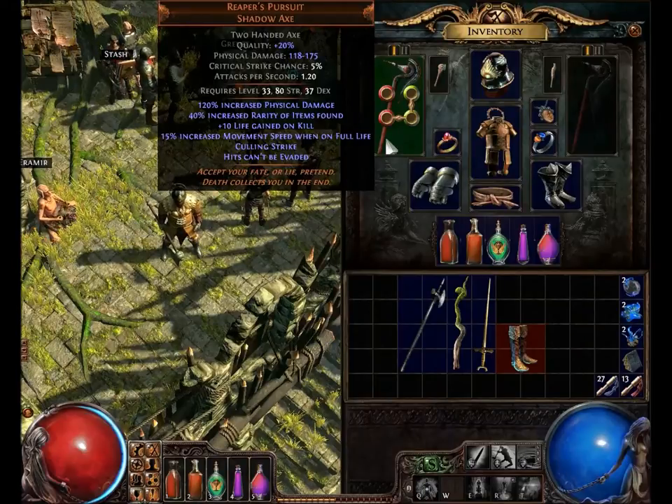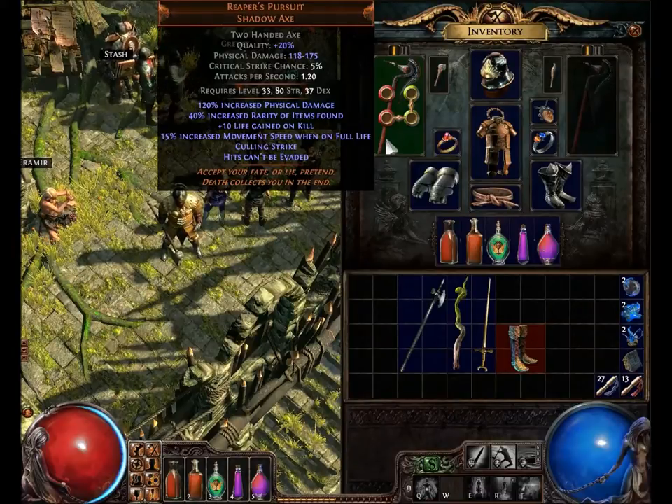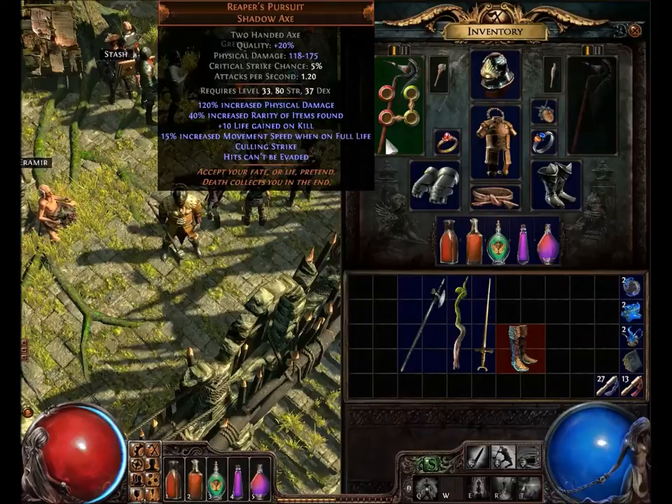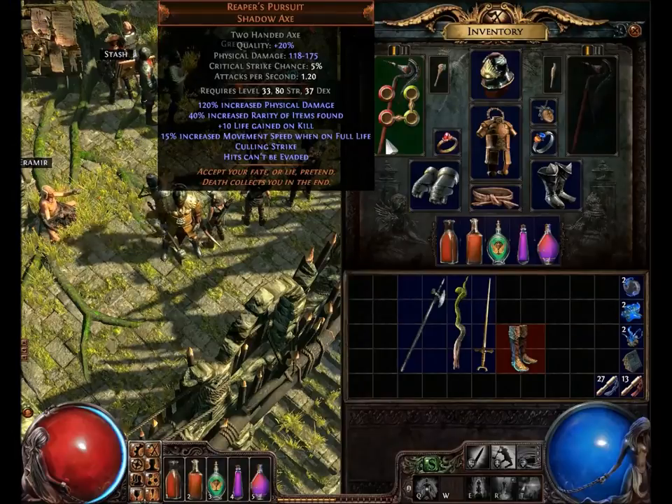It kind of coincides with the lore: 'Accept your fate, or lie, pretend — death collects you in the end.' That talks about the Reaper being death and everything. Culling strike is putting people down when they're at 10% health — accept your fate. Hits can't be evaded because death can't be evaded, death collects you. The rarity find, and the 15% movement speed when on full life — pretend you're doing fine — I think it all coincides with that. It makes a pretty cool lore.